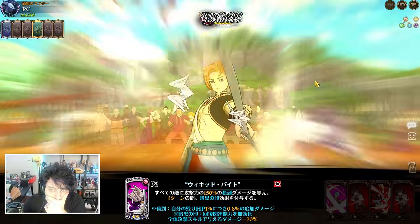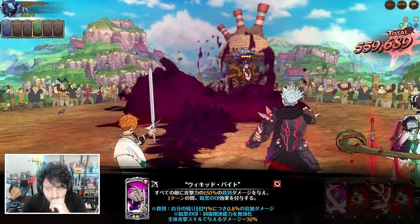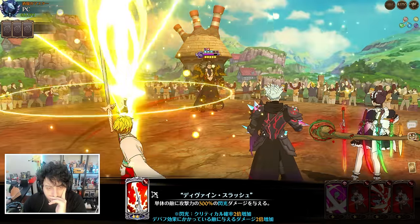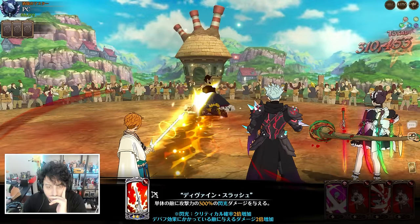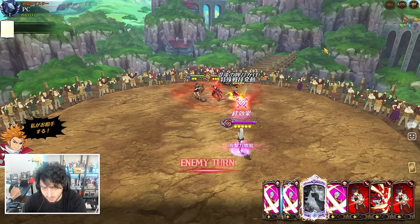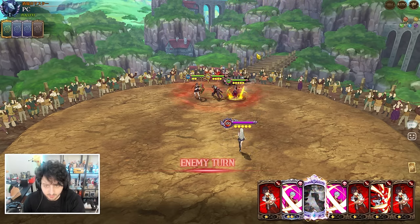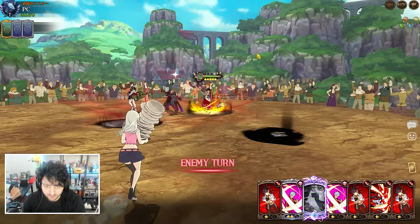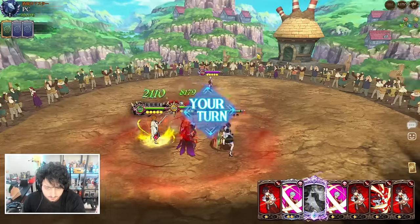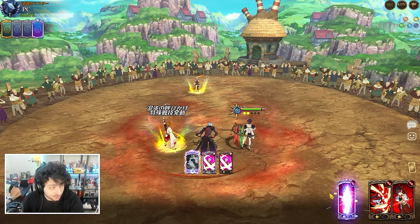I'm just going to do this. Surprise doesn't kill Demon King. The way I'm thinking is he does get that scale with HP, so objectively speaking he's going to be better with HP defense. No matter if he would hit a bit harder with attack, you're getting more HP so you're tanking better — you're a better taunt character from having the extra HP.